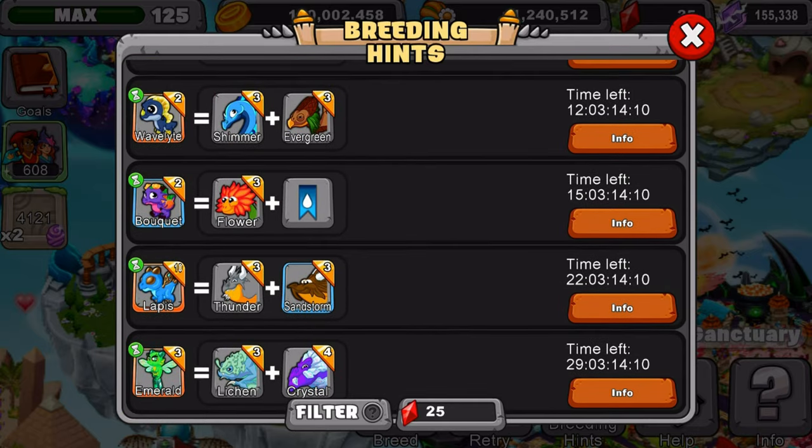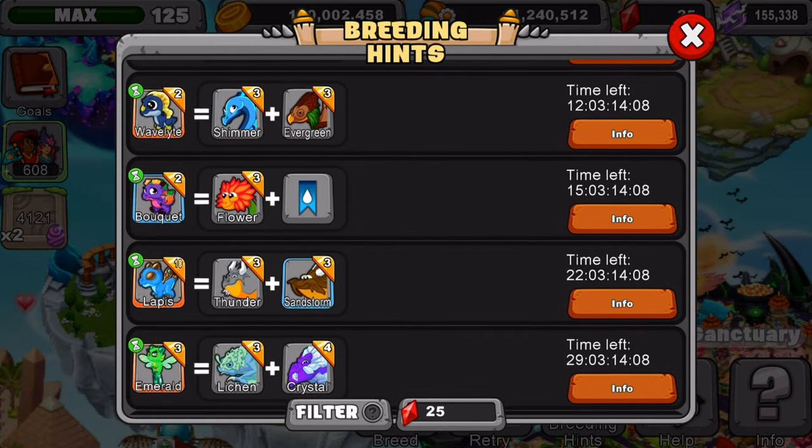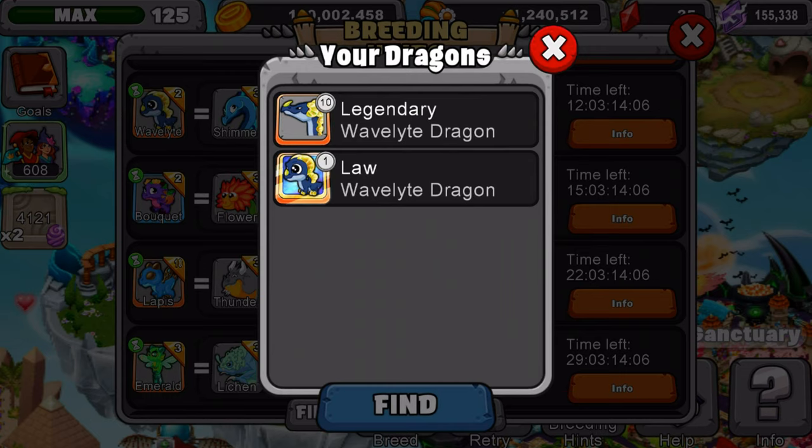Here's the dragon we'll be teaching you how to get today — this cutie right here. It's a gemstone dragon, or at least gemstone-related, because they produce gems as well. It's not officially called gemstone, but we're teaching how to breed it today and that's all that matters.